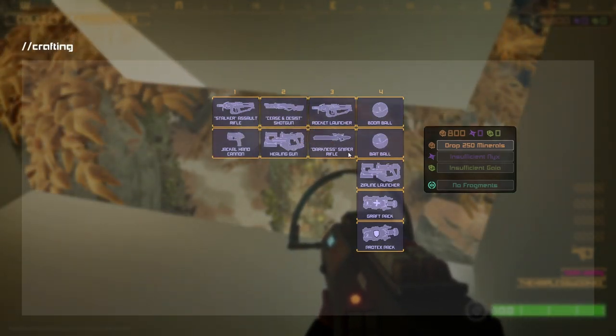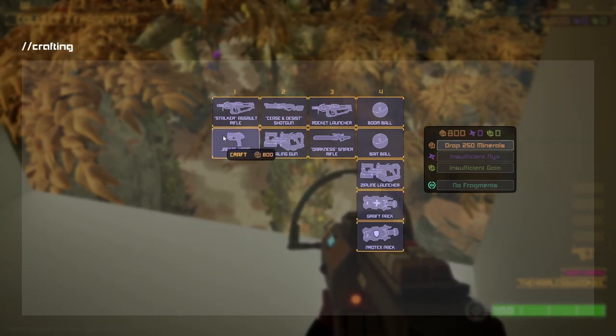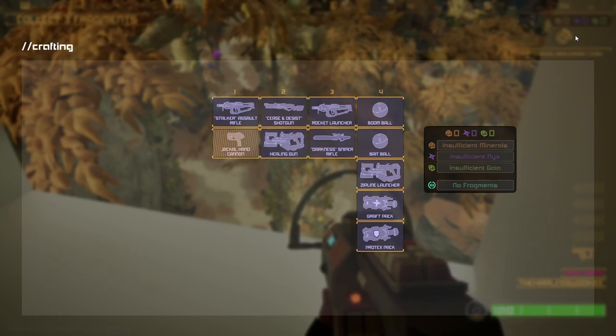Clicking tab brings up your crafting menu — this is the important thing. You can see your minerals over here. 800 Nix is the purple stuff and Gaia is the green stuff. You can only have one thing in each slot — you have to choose between the two. Click it and it'll start to craft. You can see it crafting in the top right corner. A shotgun has quite a bit of ammo, while the hand cannon is strong but does not have a lot of ammo.